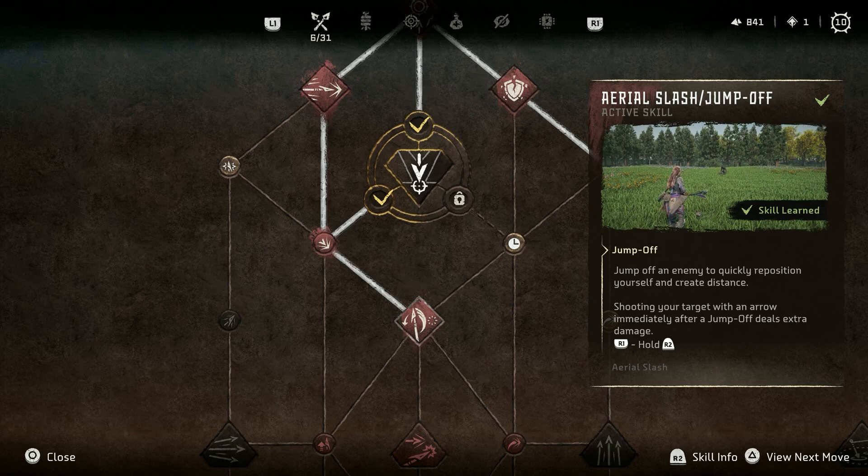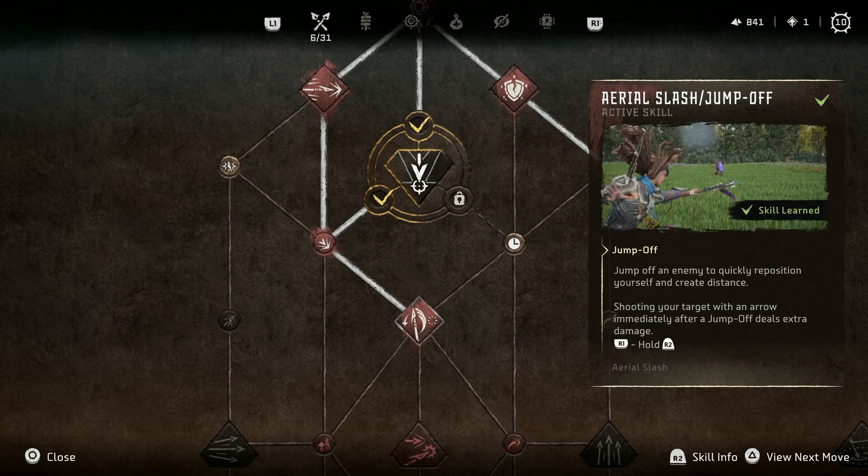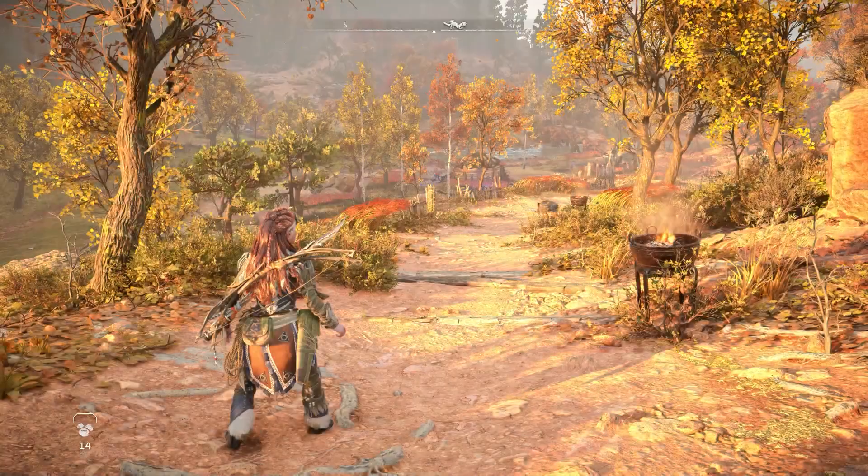There are both active skills and passive skills in the skill trees in Horizon Forbidden West. For this trophy you need to do three of the active skills — skills that actually require you to press buttons and perform a unique action within the combat in the game.